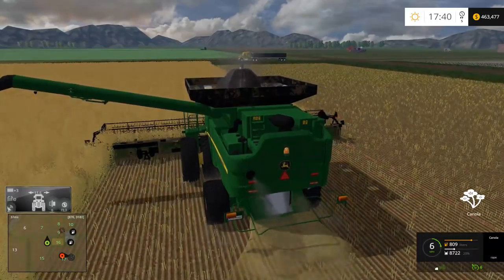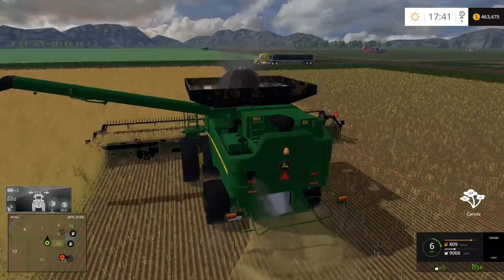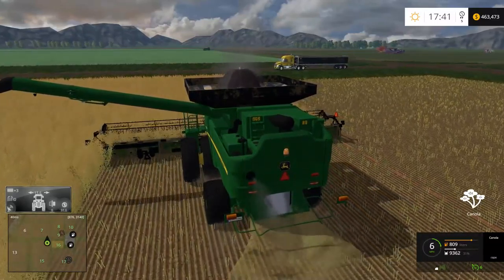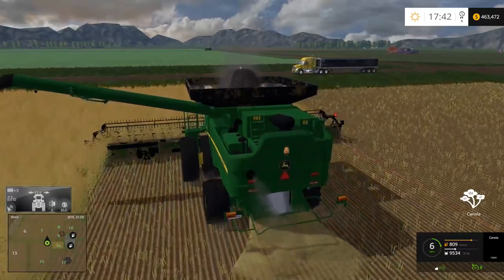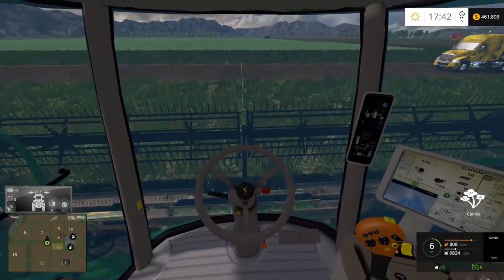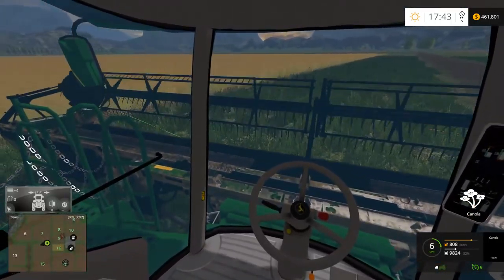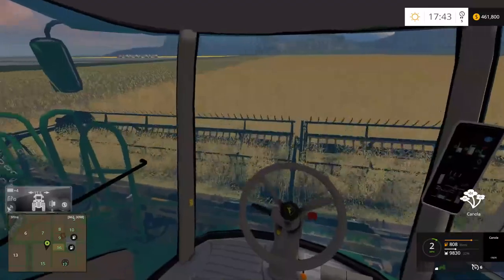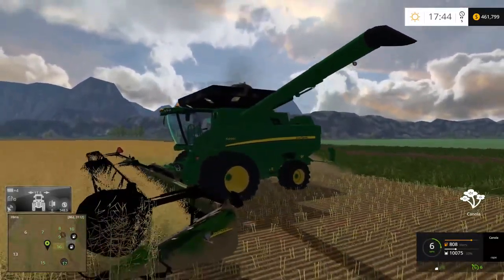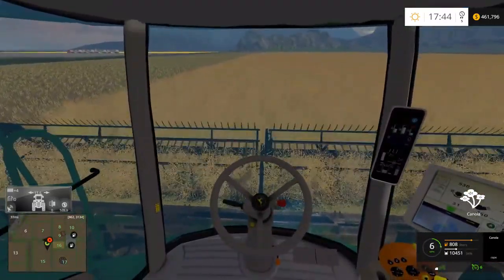Samuel was saying I should get field 13 next on Oklahoma — that is the biggest field on Oklahoma. This header here I believe is just a reskin of the in-game one; they just put some John Deere decals on it. Pretty sure it's just a reskin of the in-game Case or New Holland header — the big 45-foot one.